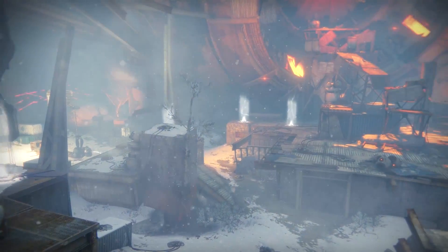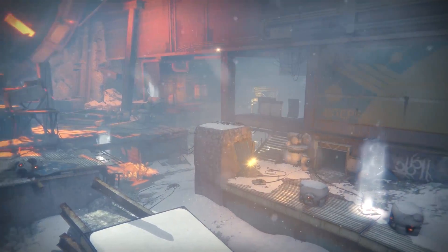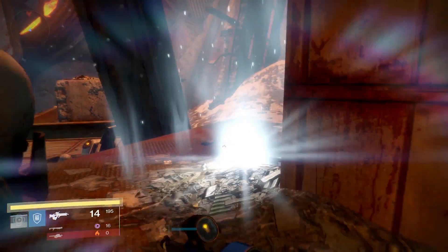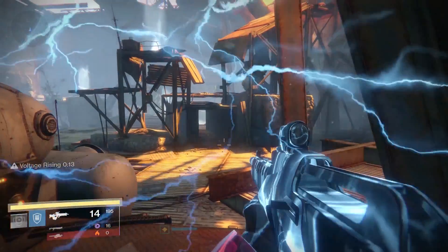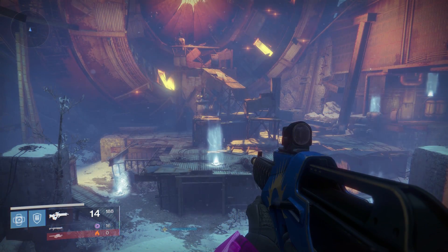All around in the area you see lights that you need to pick up to charge the spinners. There are 8 in total. These 8 lights spawn in different groups. If you pick up one, a new one spawns in other locations within the group. There are only 4 locations within each group where a light can spawn.